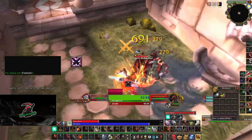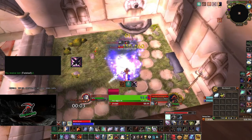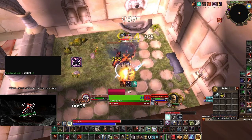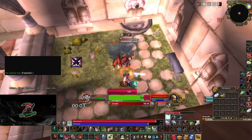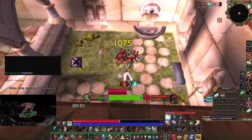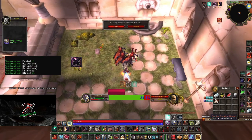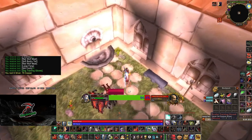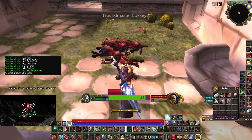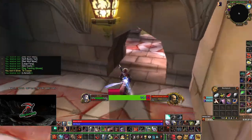Nothing too crazy - it's a very simple boss to kill. You can loot him if you want; if you don't want to loot him it's fine. Pick up the Life Root and then next we are moving into the Armory.